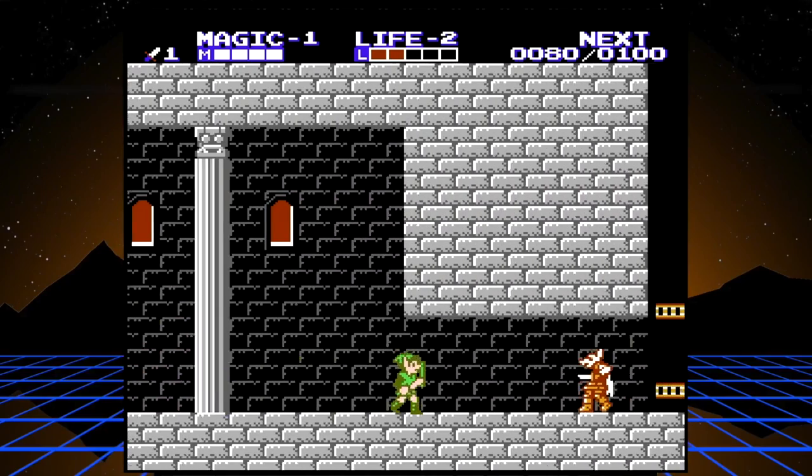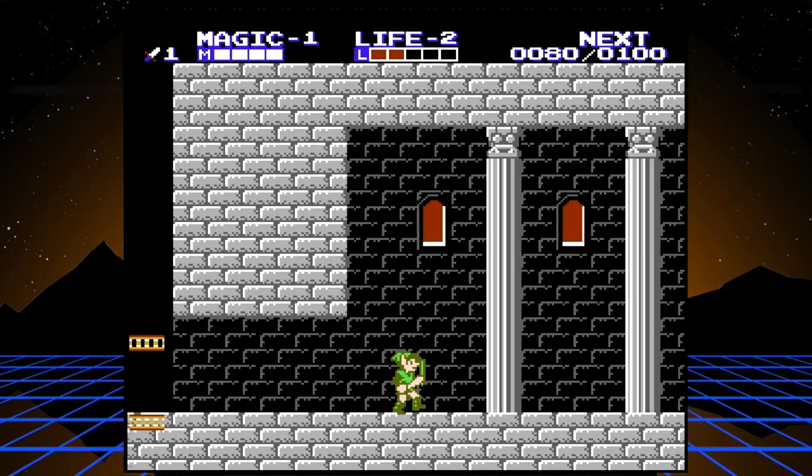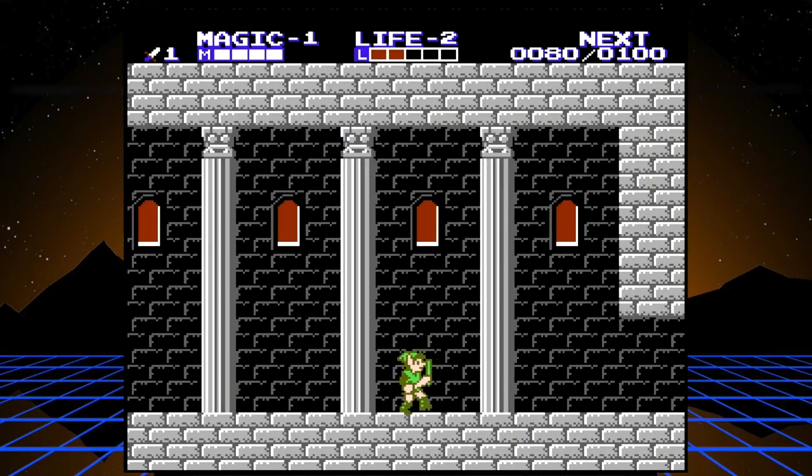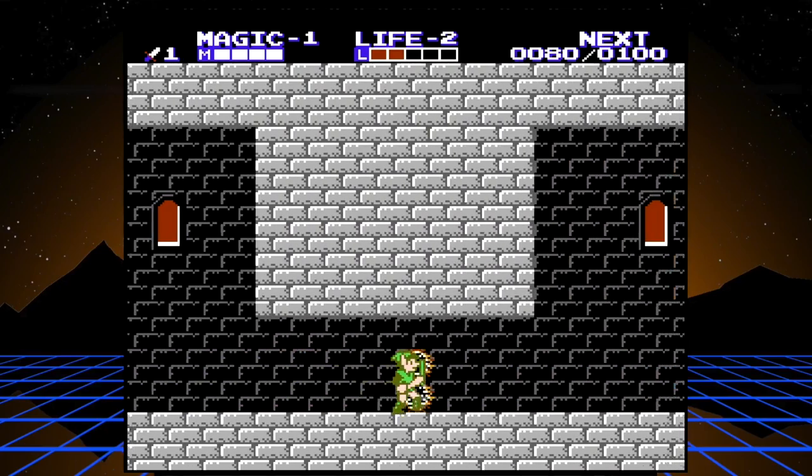That's it for that whole wing of the castle - this castle dungeon temple, whatever you want to call it. This one is very straightforward; some of the ones later become more maze-like but we'll go over those when we get to them. Keys open doors automatically.